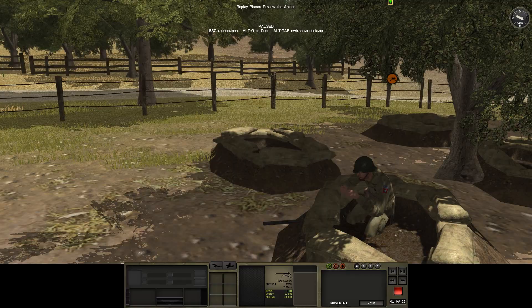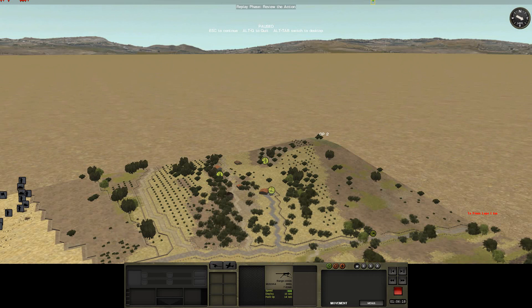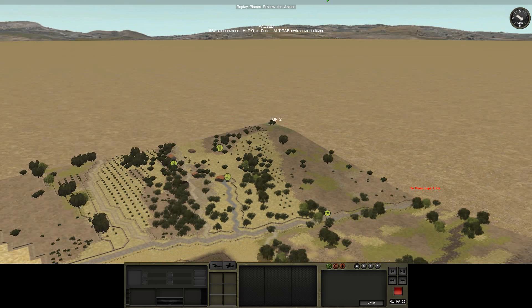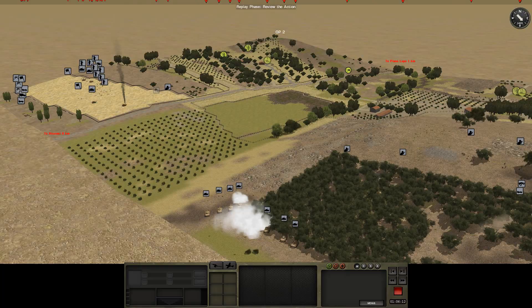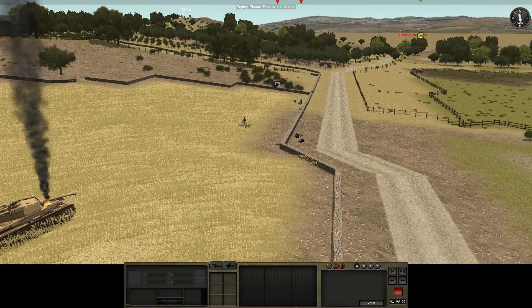That looks like a Browning 30 caliber - so that's a 30 cal. M1 9.7.62 - I believe there's a 30 cal machine gun, I'm not too sure. Okay, I'm going to have to try and use these tanks. They are being fired on - why were you going to the road, you fool?